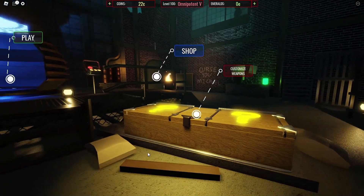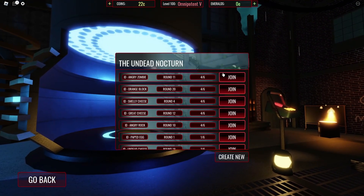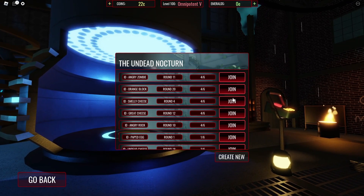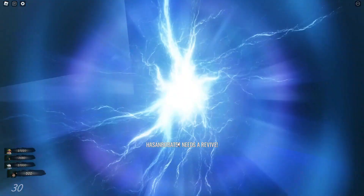Now that we have our attachments equipped, we're gonna try them out. The only map where you can actually get the Sega 12 is on Undead Nocturne, so we're gonna quickly find a round and join.